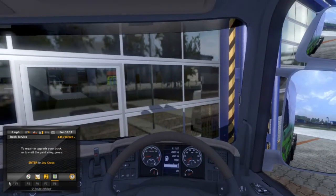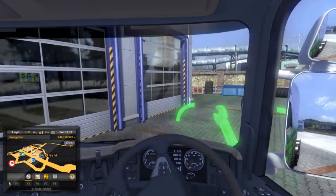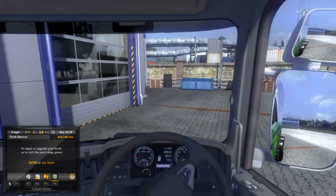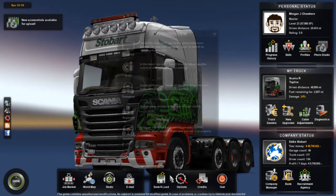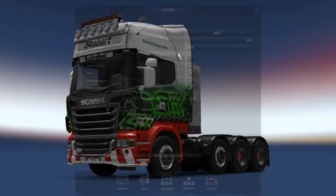We can't really test the automatic retarder because we're not on any hills. That is about it — we've tested the seat which is the main thing, and I quite like it. A lot of people have been asking for it, as well as the physics changes.